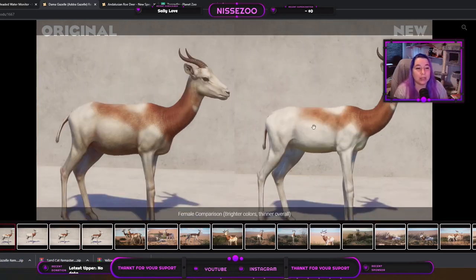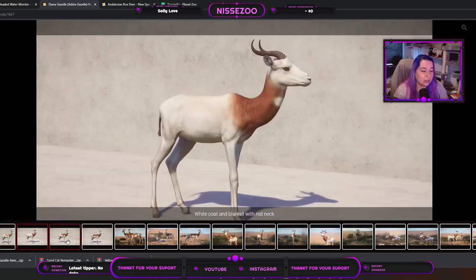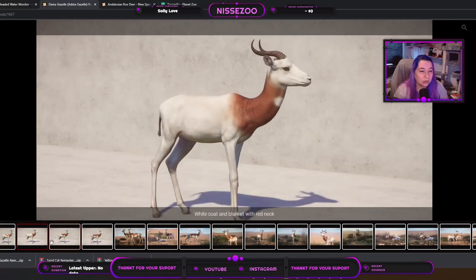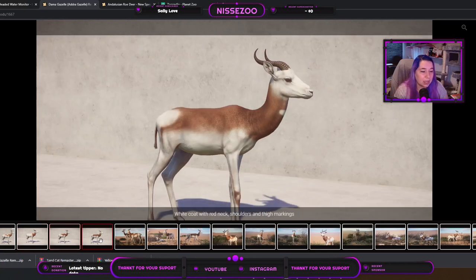Looking at the females, it is quite clear that they've been slimmed down, especially around the belly and neck area. The mouth area also looks a little interesting. We have a white coat and blanket with red neck, white coat and blanket with red neck and shoulders, and white coat with red neck, shoulders, and thin markings.